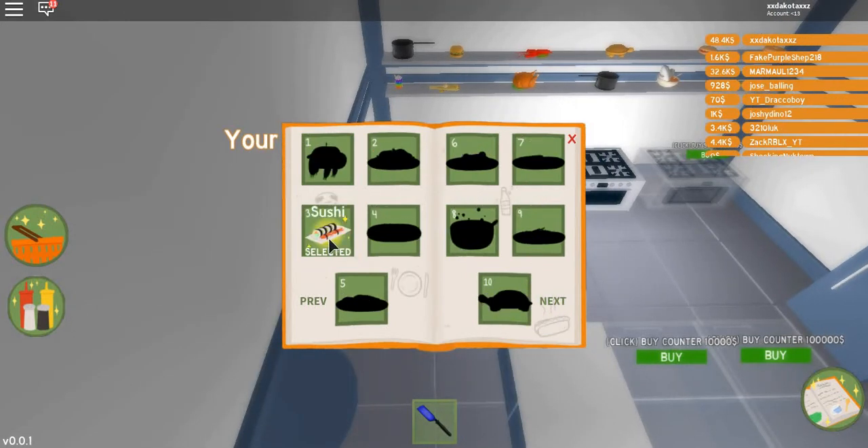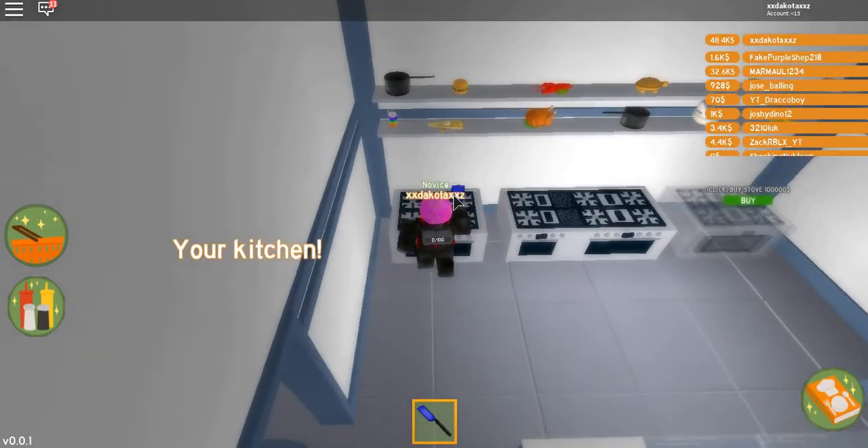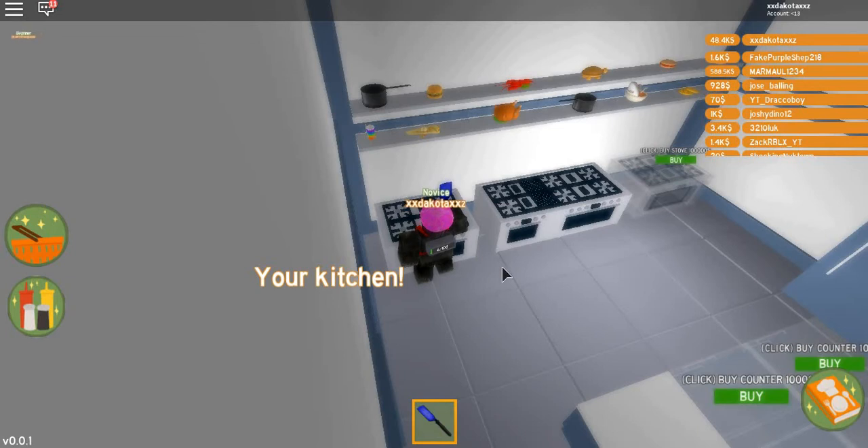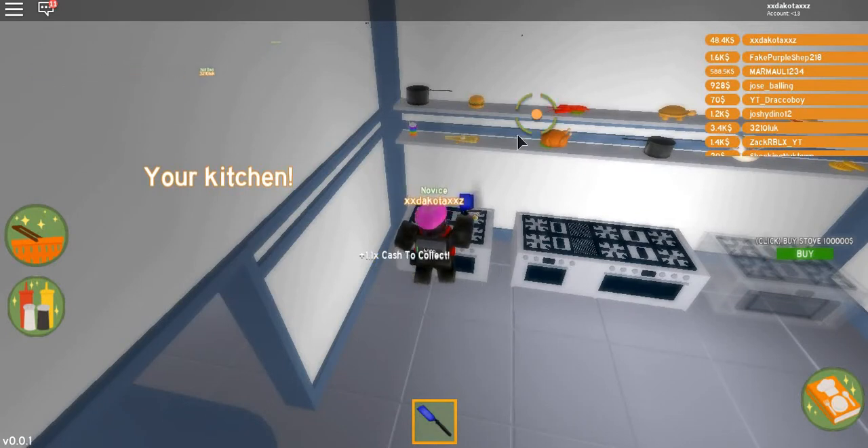Right now I make sushi — it cost me 25,000 I think. Once you start cooking, you'll see a button up here; click inside that button and it gives you 1x 1.1 cash to collect. If you keep clicking the button it gives you more and more money each time. Sometimes it goes to random places but just spam click a lot. Keep clicking inside the circle and you should eventually get a lot of money.